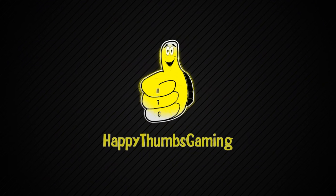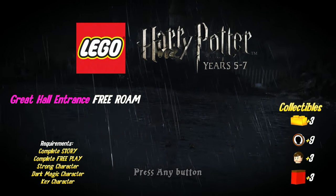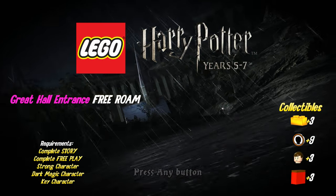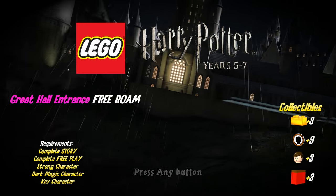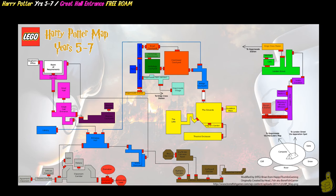Happy Thumbs Gaming! Hey everybody, it's Brian with Happy Thumbs Gaming, and we are back with some more Lego Harry Potter Years 5 through 7. We are in the home stretch of our free roam! We're going to cover the Great Hall entrance as well as the Great Hall and the 7th floor corridor. That's only leaving a couple areas left — we've got Weasley's Courtyard and Storage, as well as Nocturne Alley.